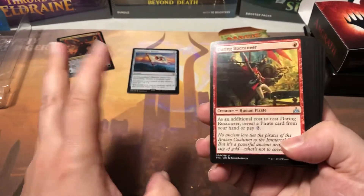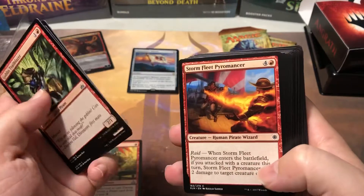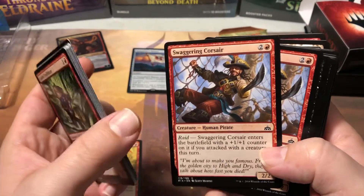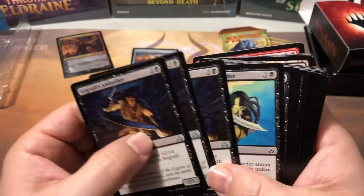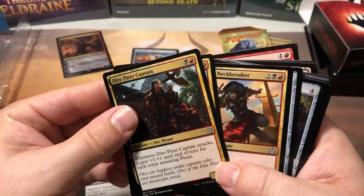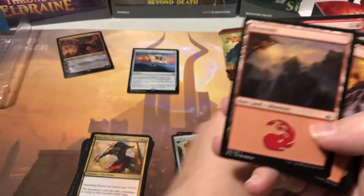Angrath's worth a couple bucks so it pretty much breaks even. Daring Buccaneer, Goblin Trailblazer, Headstrong Brute, another Goblin Trailblazer, another Headstrong Brute - they're mixing them all up, that's weird. Stormfleet Pyromancer, a couple of those. Swab Goblin, three or four of those. Swaggering Corsair, a couple of those. Those are all commons. Angrath's Ambusher, two or three of those as uncommons. Fathom Fleet Boarder, a couple of those, Fathom Fleet Cutthroat, Grasping Scoundrel, Dire Fleet Captain, a couple of those. Dire Fleet Neckbreaker, one of those.